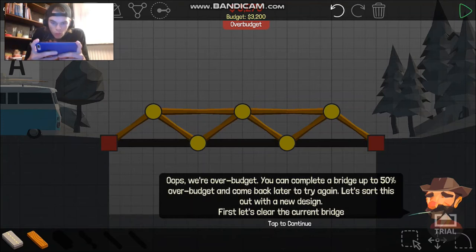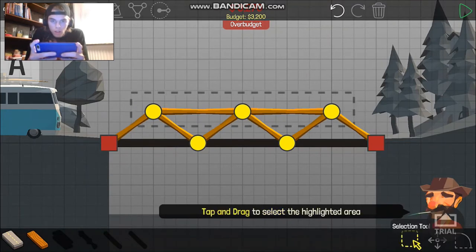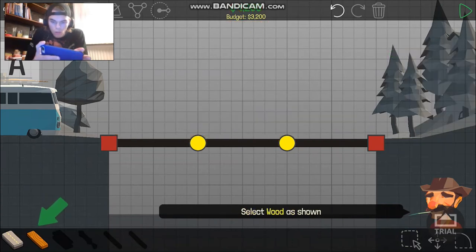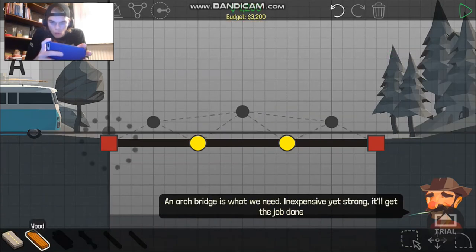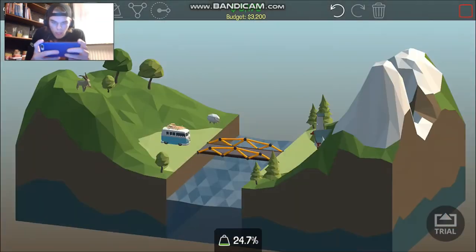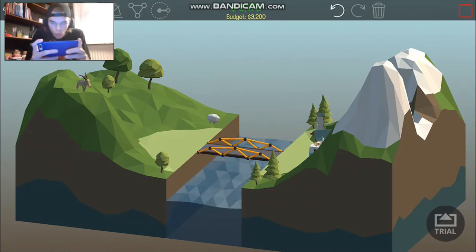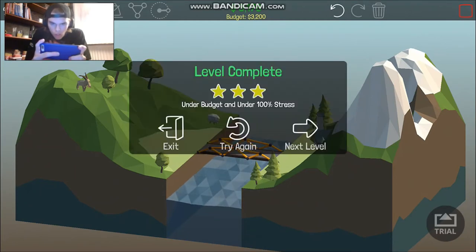Let's sort this out with a new design. First let's clear the current bridge — you click on this and then select from here to all this, so you can delete all of them. Now we start again to make that road — like that — and play it. Oh, that was so awesome! I did it, on the budget and under 100% stress.